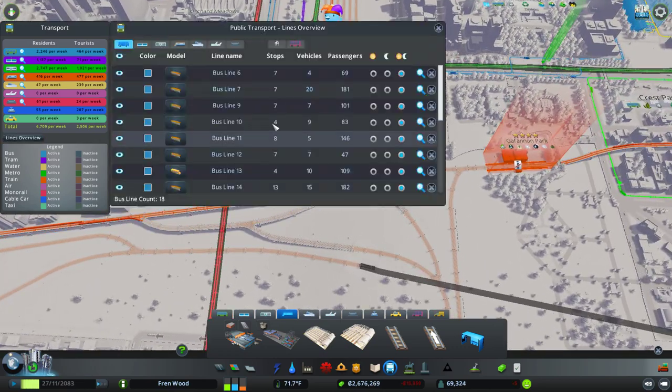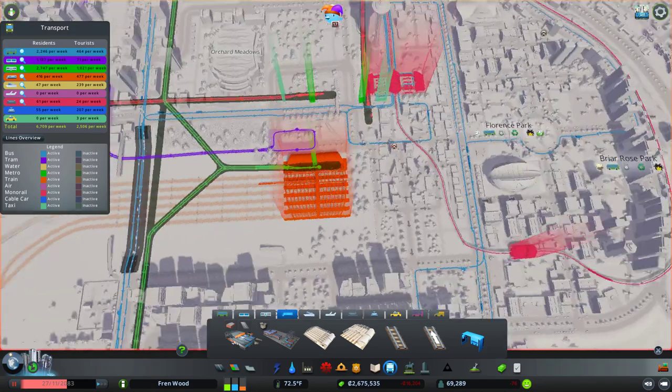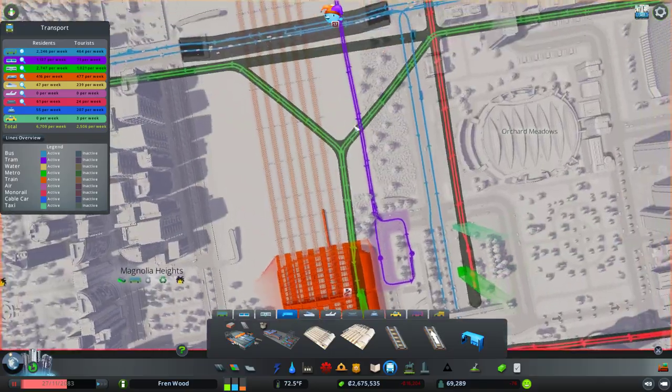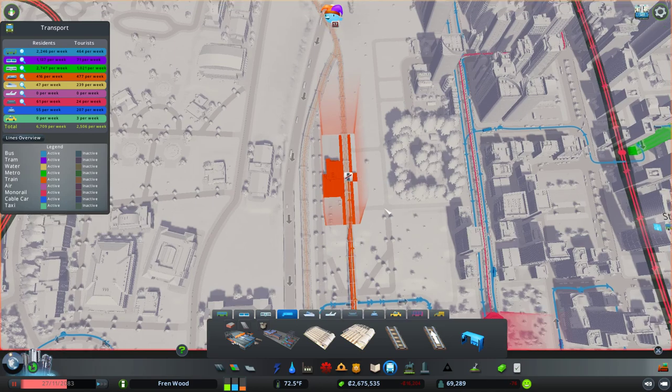I think we're actually going to go ahead and delete our train lines. Let's pause the city here for a minute because there are a lot of people using these. From the station we are going to create a new line here and then this one is going to head out of town and stop here at this train station.